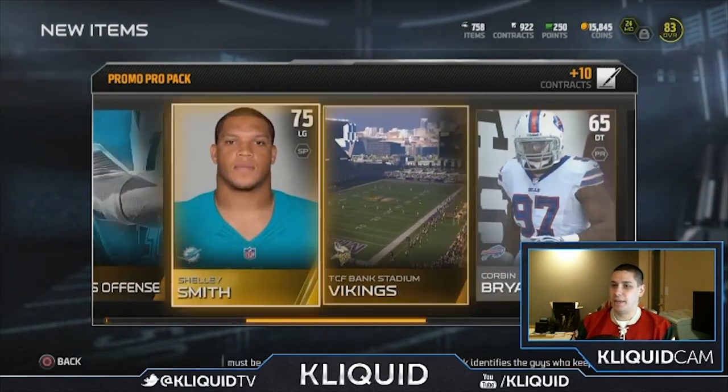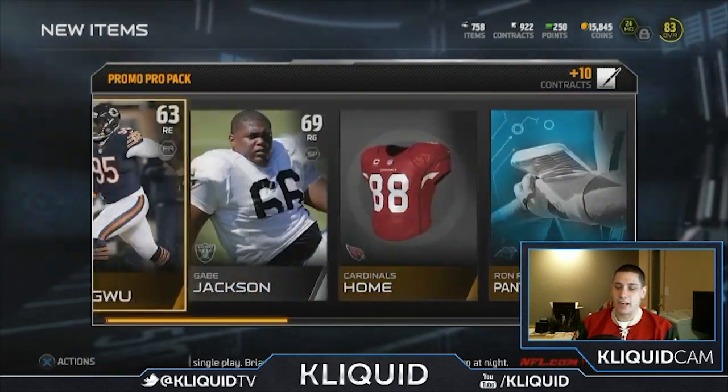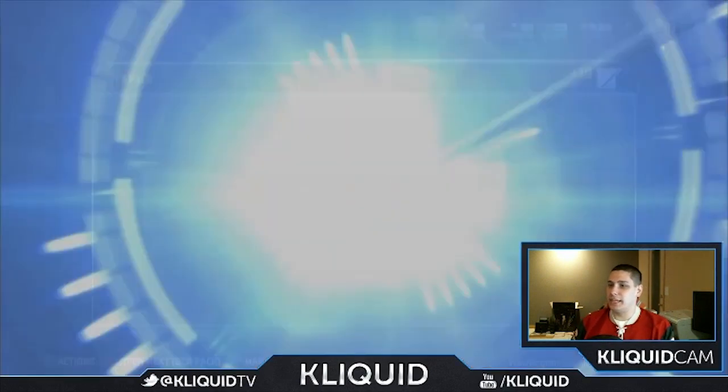Shelly Smith — oh boy. Man, I wish I was getting something of value. We still got two more BCA packs. Come on, give me something. Give me just one elite card.